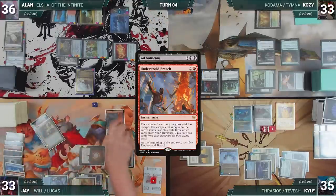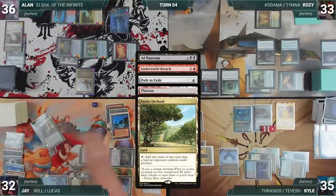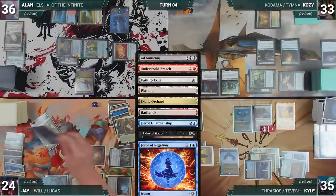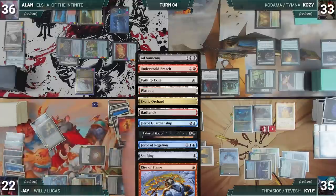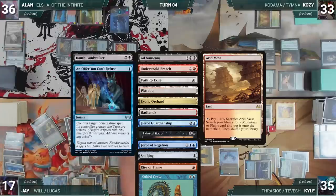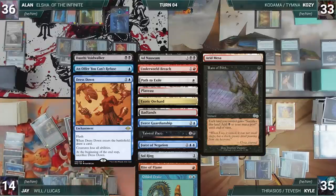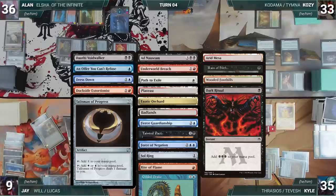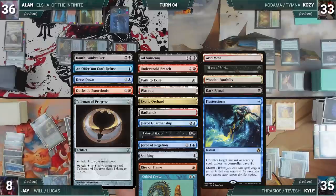Jay reveals Underworld Breach, Path to Exile, Plateau, Exotic Orchard, Badlands, Fierce Guardianship, Tainted Pact, Force of Negation, Soul Ring, Rite of Flame, Gilded Drake, Dauthi Voidwalker, Arid Mesa, An Offer You Can't Refuse, Reign of Filth, Dress Down, Wooded Foothills, Dockside Extortionist, Dark Ritual, Talisman of Progress, and Flusterstorm — deciding to stop there.